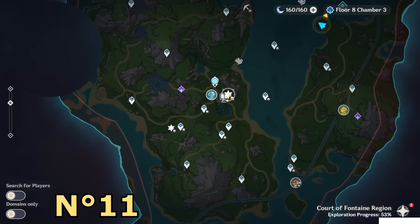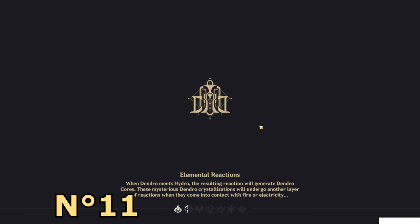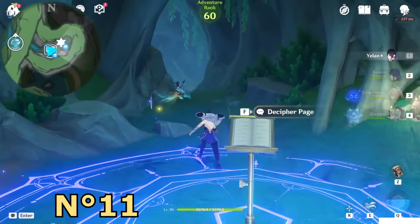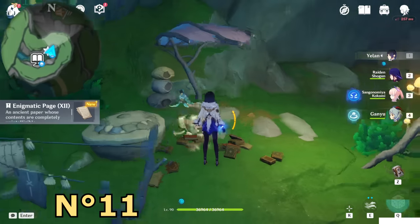Now we only missed two pages. These two pages are inside this location. The first one is just here at the location of the book. Behind here you will find this place — just investigate to get the page. There's a common chest nearby but don't worry about it.